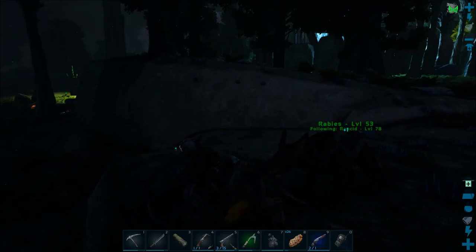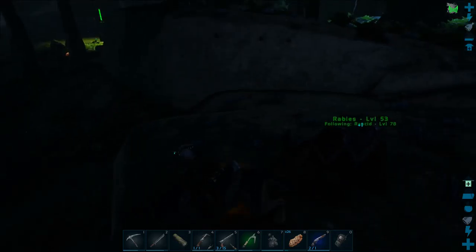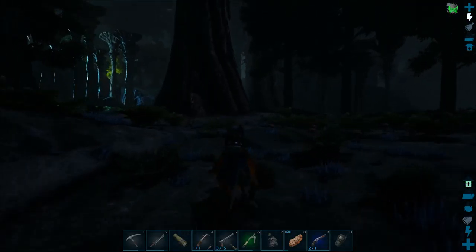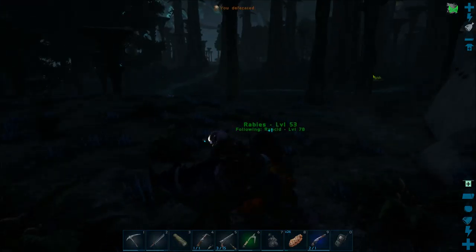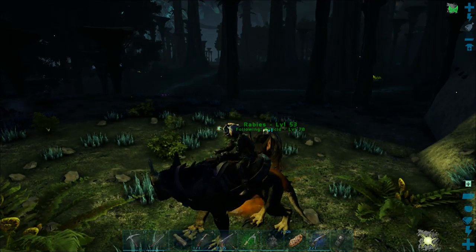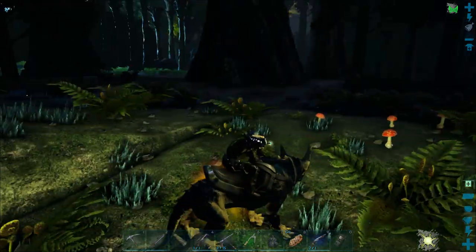We could probably handle the two regular raptors, but the problem is they jump on you and dismount you — they can keep you from defending yourself. So we've got drakes in front of us and raptors behind. Let's see if we can stealth in.